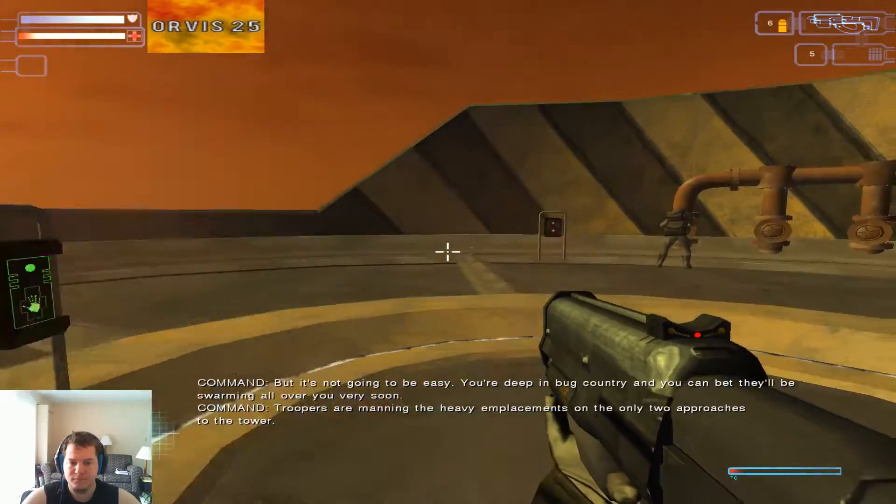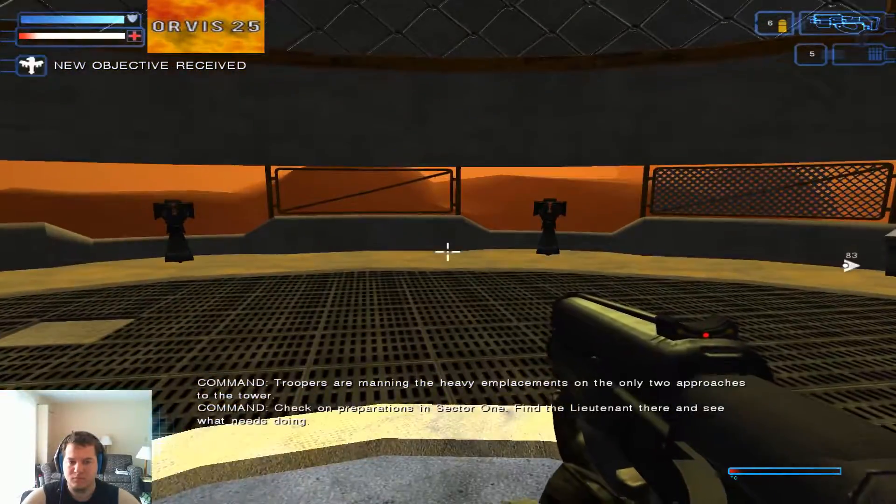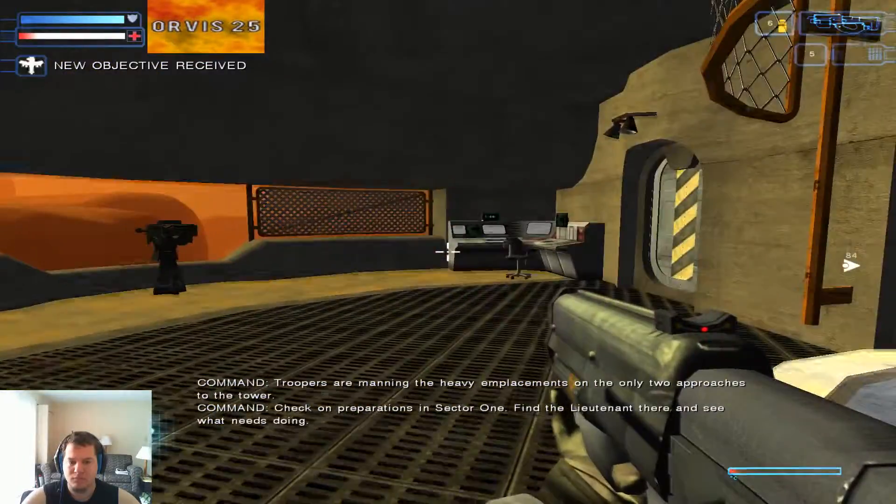Troopers are manning the heavy emplacements on the only two approaches to the tower. Check on preparations in Sector 1. Find the lieutenant there and see what has to be done.